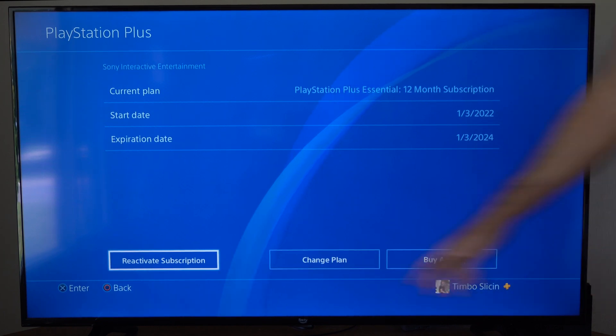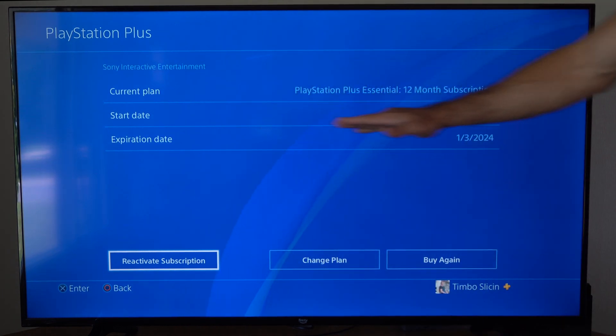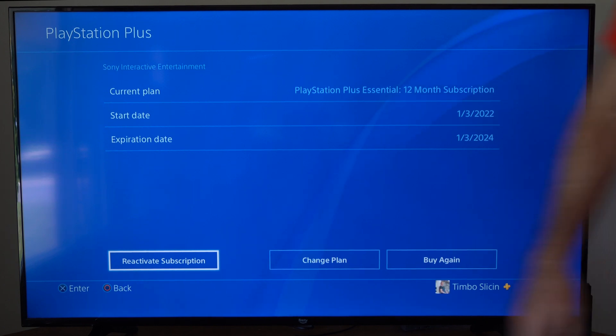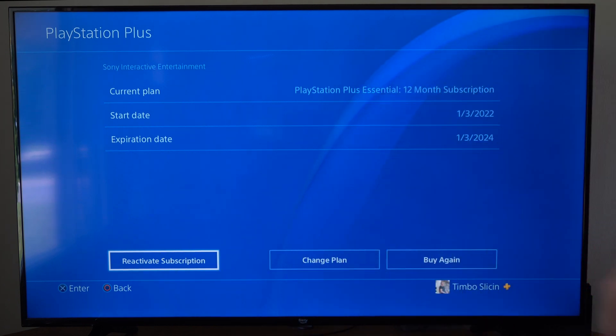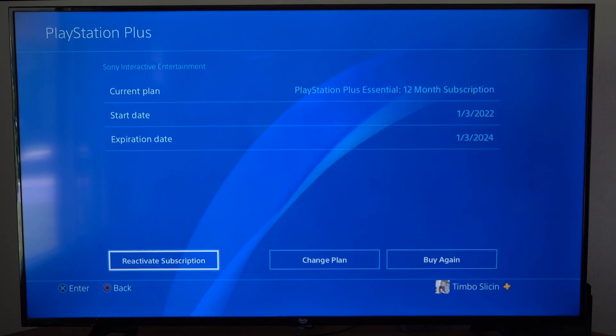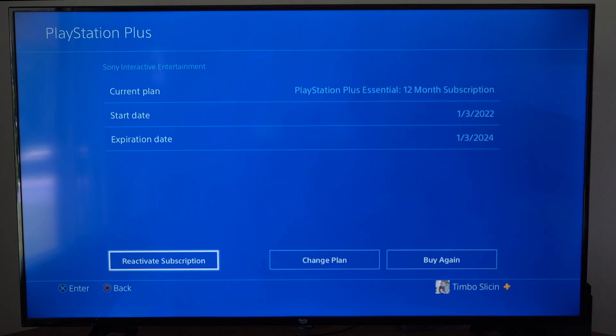And it says Reactivate Subscription right here. So if you can see an expiration date, that means Auto Renew is not in place right now. We would have to reactivate the subscription for Auto Renew to take place, and that would charge our credit card or debit card, or whatever we have linked to the account. So just make sure that's disabled so you're not randomly being charged without your knowledge.